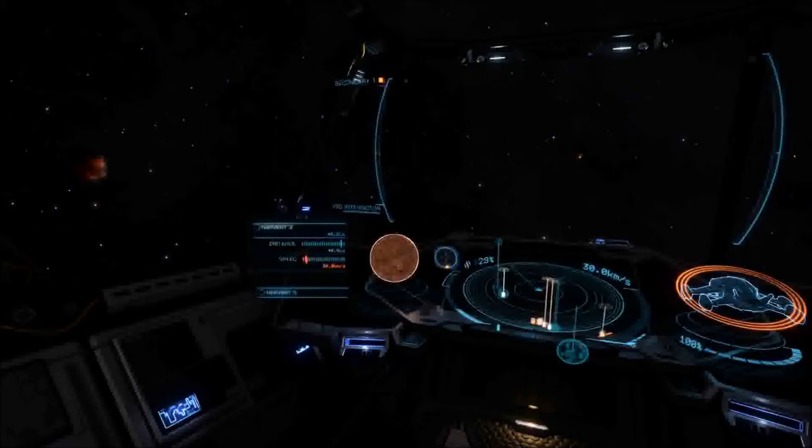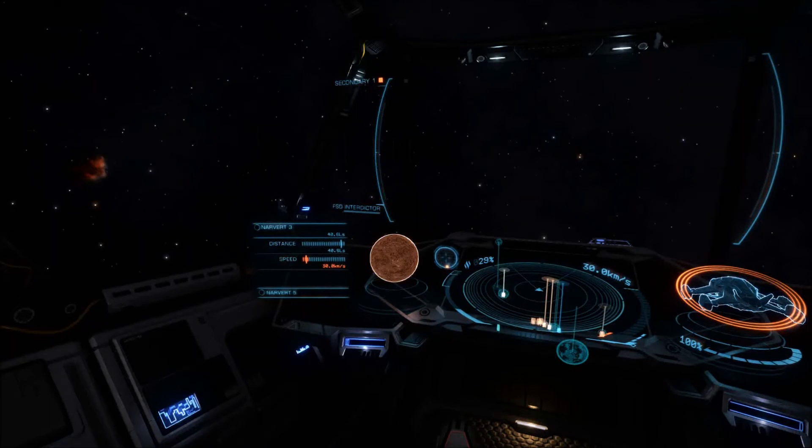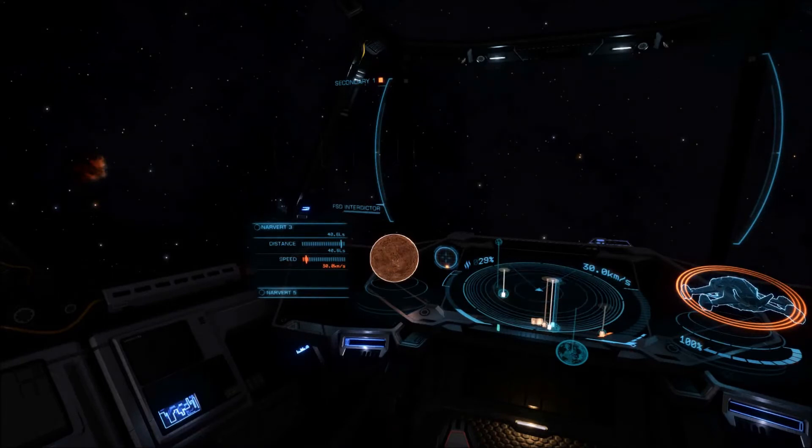Now, previously I'd used the advice where you can listen to the sounds of the planets, and that still works. A water world will have a bubbling bloop sound, and if you home in on an Earth-like world and turn up your sound, you can hear birds chirping. This is a little bit easier — all visually oriented instead of audibly oriented — and a better way to find what planets are what once you honk the horn and get the system scanned.